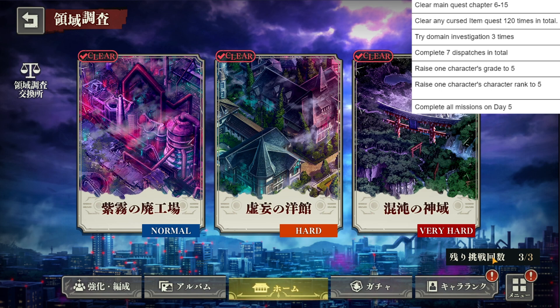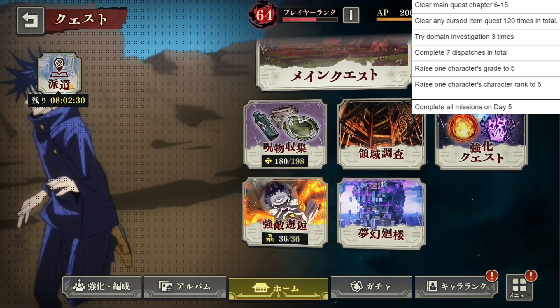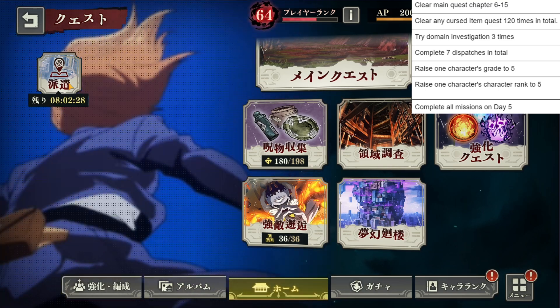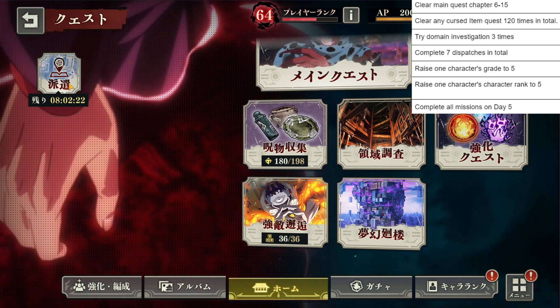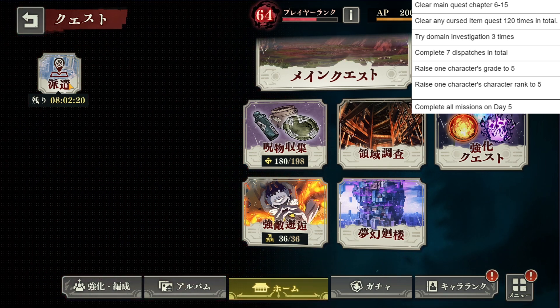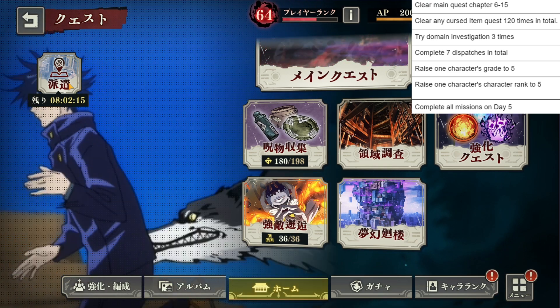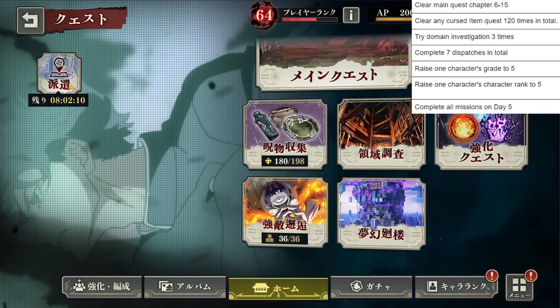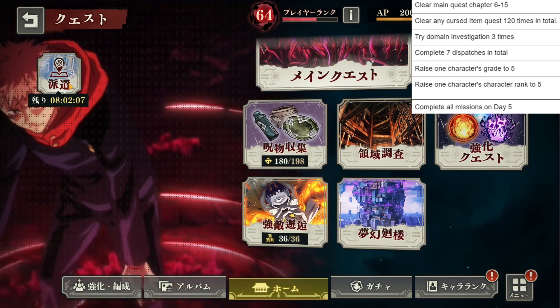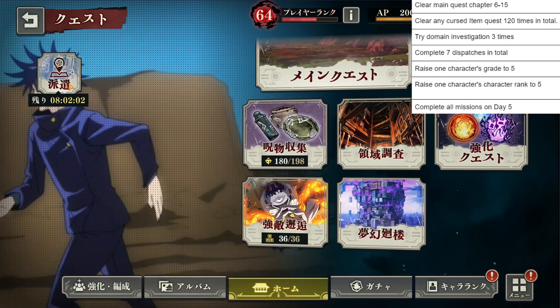The next one is going to be: complete 7 dispatches in total. It's getting tougher. The dispatch is the one where you're going to have to sit on it a little bit, but don't worry — you'll get there eventually because we only got 7 day missions on these things. 7 dispatches, meaning we've got to do it in 7 days even though we're only on day 5 of the mission. This is the one that's going to somewhat hold us back a little bit from completing all the missions.